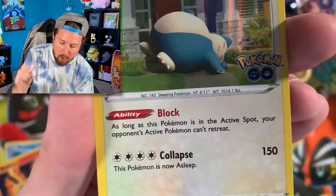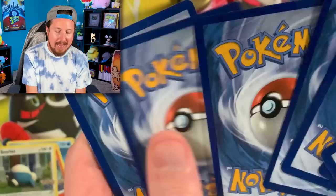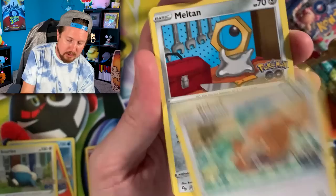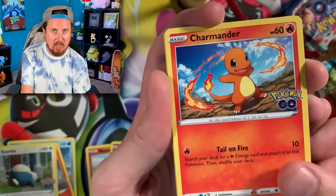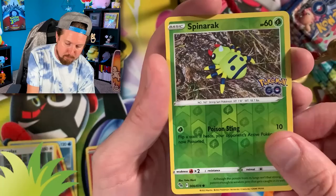As long as this Pokemon is in the active spot, your opponent's active Pokemon can't retreat — that's the Block ability on Snorlax right there, blocking the pathway to the household. What would you do if you came home and a Snorlax was blocking your path? Would you wake up the Snorlax — big mistake — or would you just let it sit there for a while and go do something else until the Snorlax wakes up? You might be there for a while.